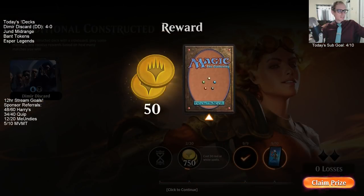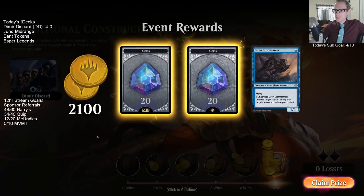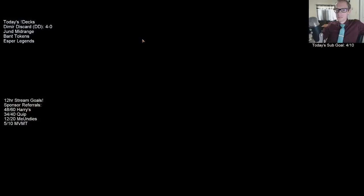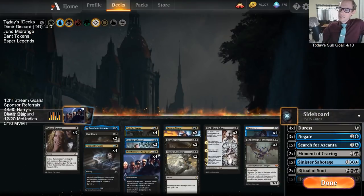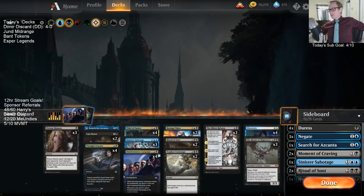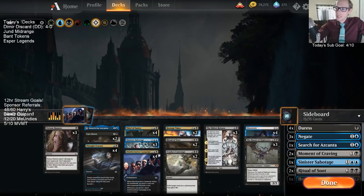We did it! Dimir Discard with the win! All we had to do was hit them with Thief of Sanity like five times and counter like five other spells and we still barely won. We needed our opponent to wait till our turn to try to kill the Thief. Haunt of the High Tower finished off both of our wins against Mono Red — Haunt of the High Tower finished the game off.